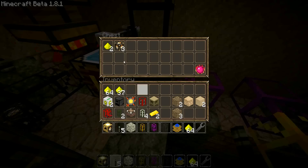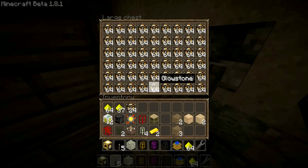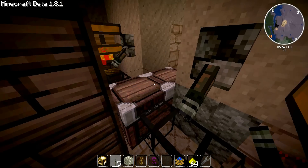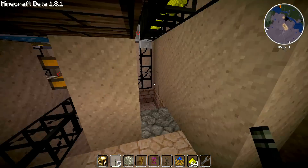Which then comes down here to be converted back into glowstone, which is pumped into this chest — which could then be pumped off to make diamonds, or maybe fuel, or anything you need for your alchemical needs.